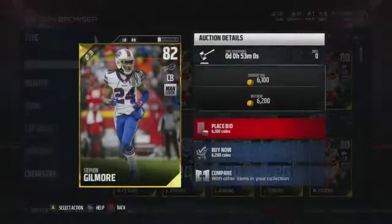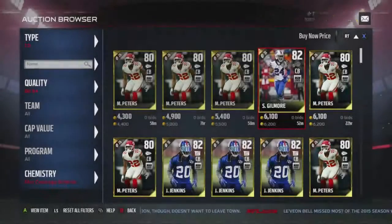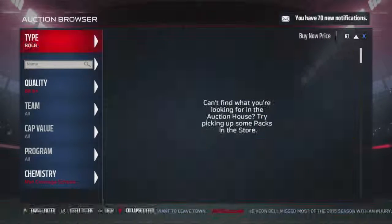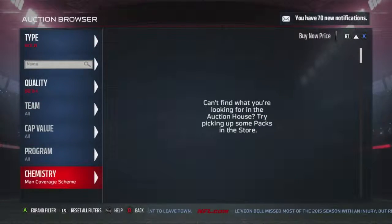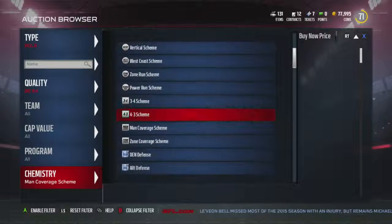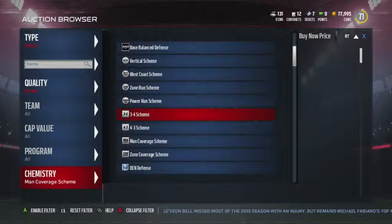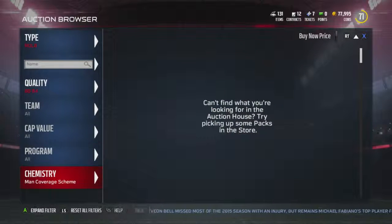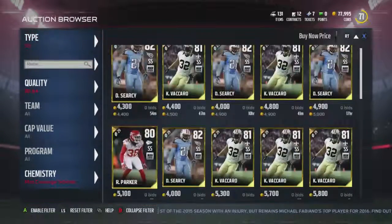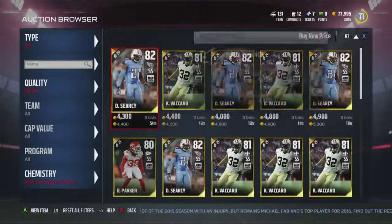Peters is way too slow. I guess you're going to have corners all be the same chemistry, linebackers all the same chemistry, and defensive line all the same chemistry. Are safeties like that too? Yeah, safeties are too.